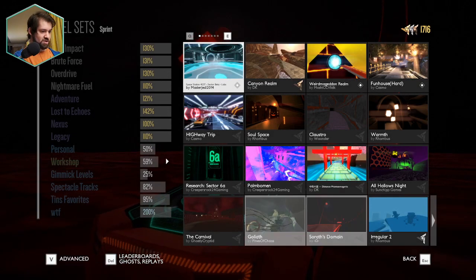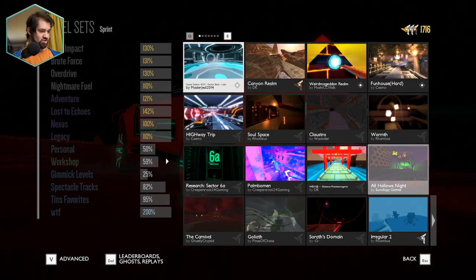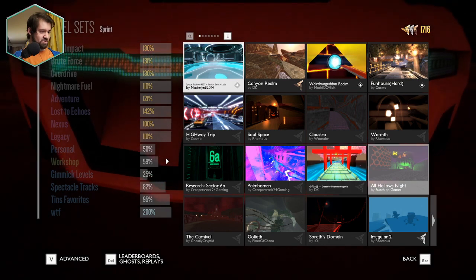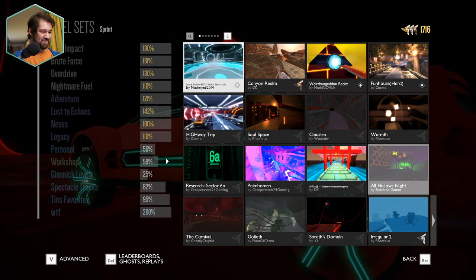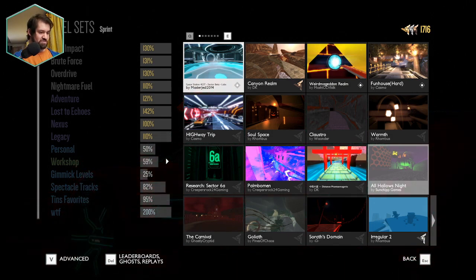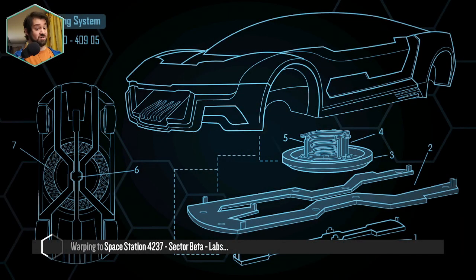Let me read the full description while I'm here. You've just finished some research in sector beta research labs at the space station - takes a shortcut through maintenance, something is off as you travel through the tunnels. The level was made for the Halloween dreadfest, and it uses the sector beta lab menu as its base. I knew this looked like a menu I'd seen! The starting point was expanded into a sprint level, and it's supposed to be a prequel to the events of the space station 4237 map.